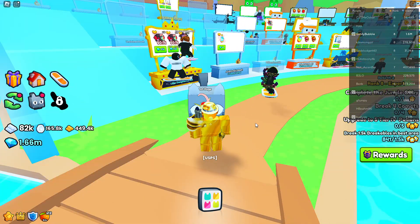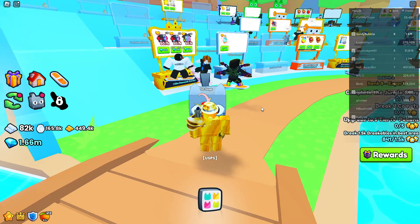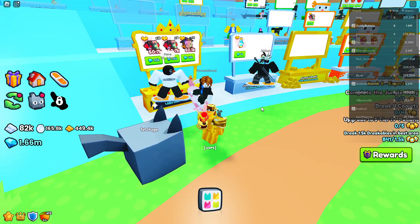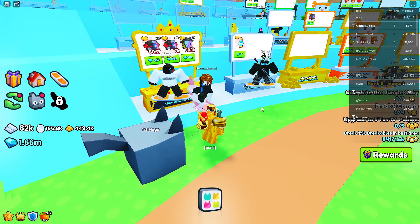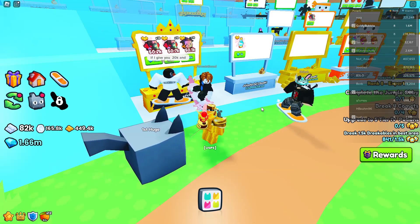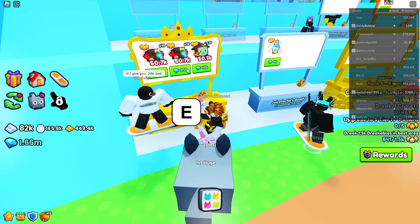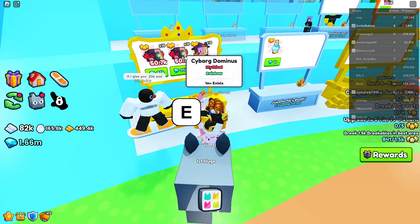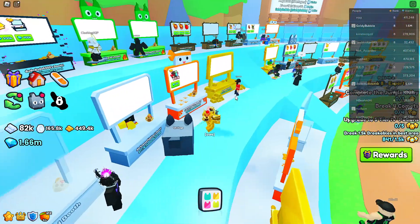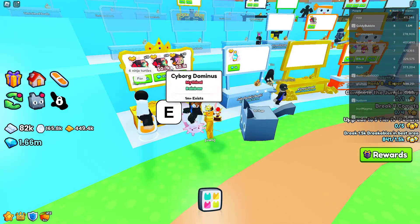Another way to get the Rainbow Dominuses is actually buying them for gems. If you don't have time to fuse and open eggs, this is another way to get them. Prices will change throughout the week — a week from now they'll probably be higher, so check Discord for current prices. Right now, currently on December 6th, people have been selling them for about 10k to 15k each. Here you can see some listed at around 8k to 9k each. This one is 20k — way too overpriced. Buying them in bulk is a lot better, and this is not a bad price for Rainbow Cyborgs.